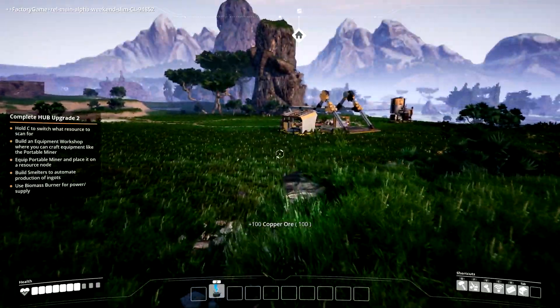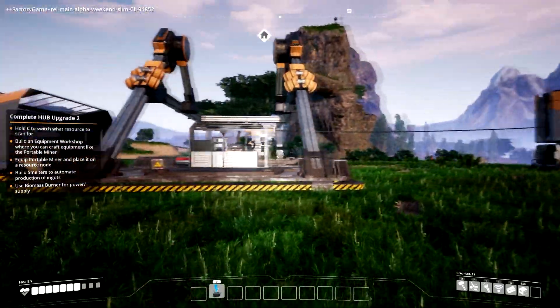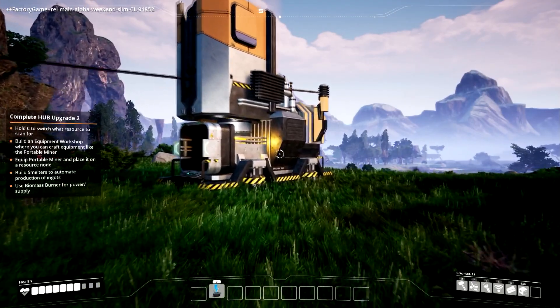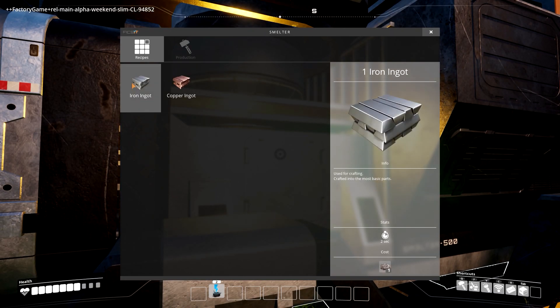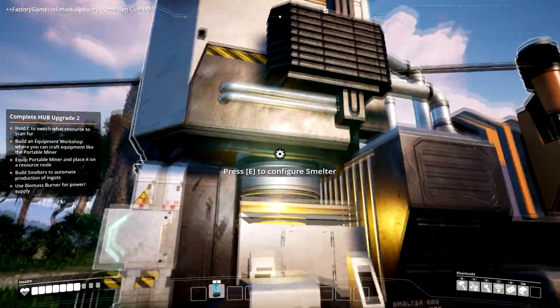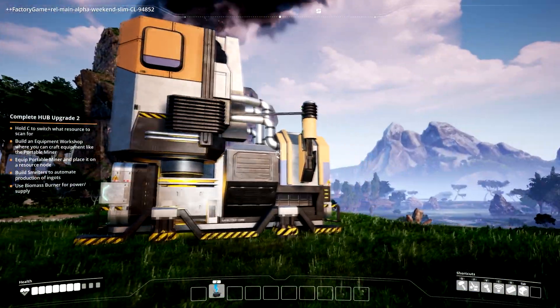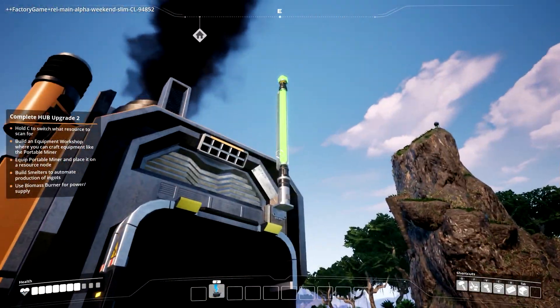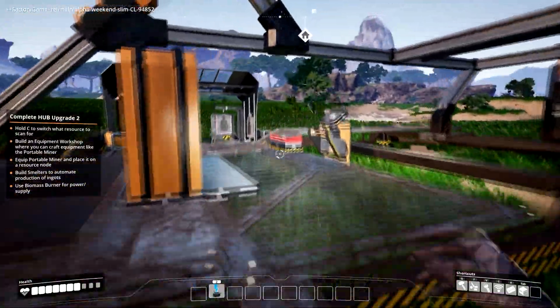I'm going to grab everything in here — starts back up again, there we go. We'll go check this out and see how well it works. Oh my god, I've been waiting for this forever, just to see this stuff in 3D! So I right-click on this — I want to put the iron ore in there — and there you go! Oh, when it's actually doing its thing — oh man that's awesome! The green light means it's running, red light means it's down. I feel like I'm at work right now!